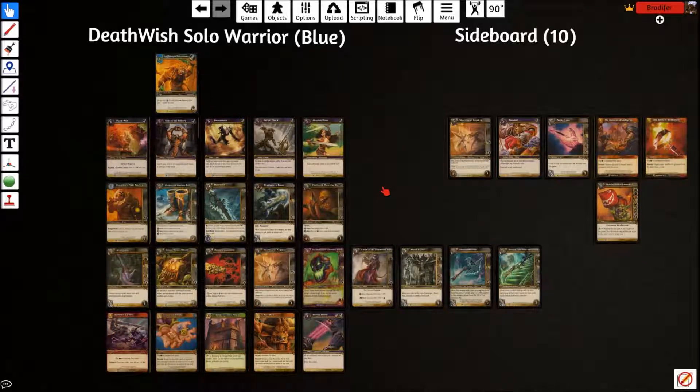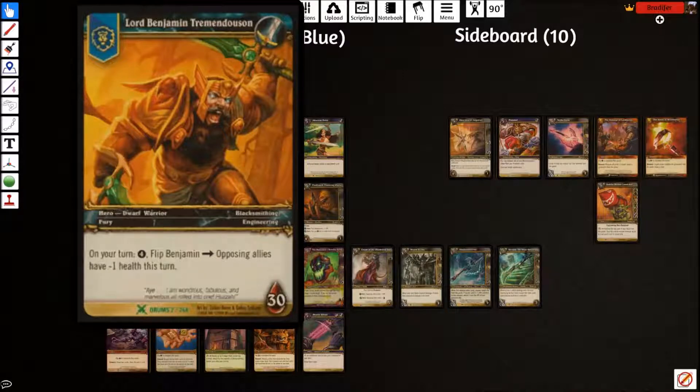Bradford here from the WoWTCG subreddit and the WoWTCG discord. We're doing a deck tech today on Deathwish Soul Warrior — the Blue or Alliance version. The hero is Lord Benjamin Tremendousin. His flip isn't very important; it can only be used on your turn. Pay for the flip and all opposing allies have minus one health — basically a board wipe versus tokens. The reason we're using him is because he's Fury, Engineering, and Blacksmithing. Those are very specific, but those are the things we need.